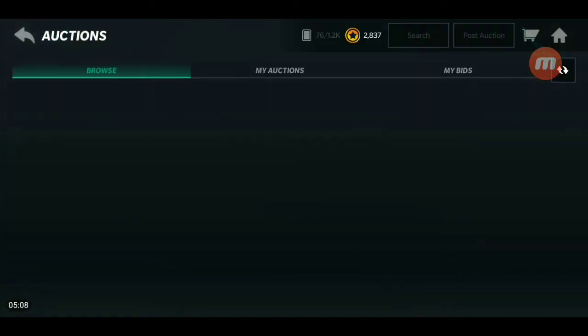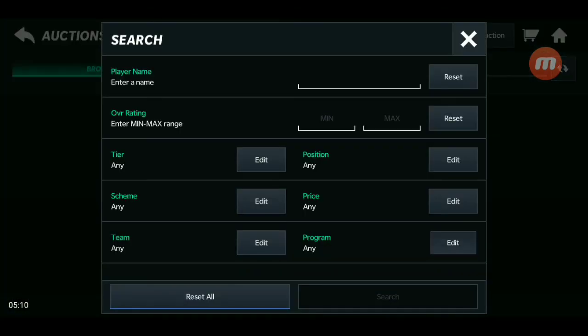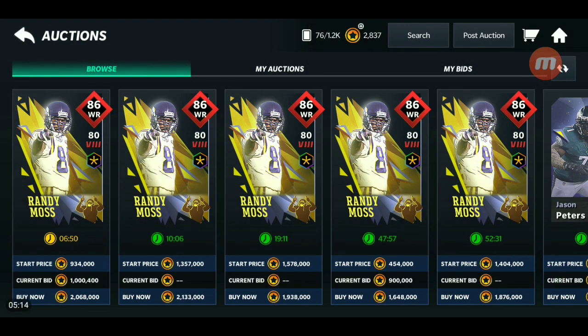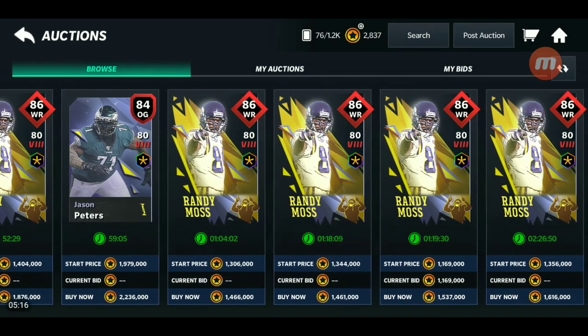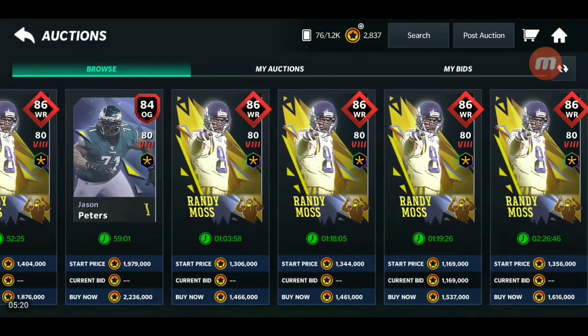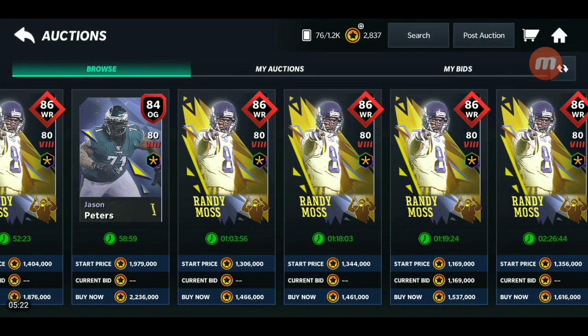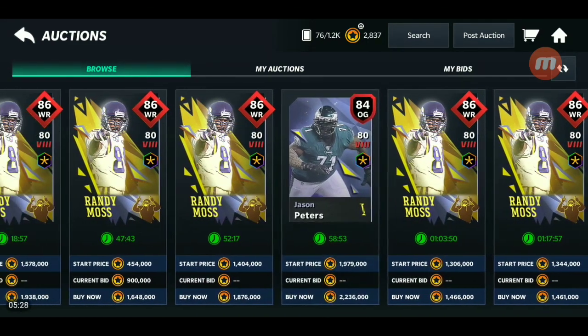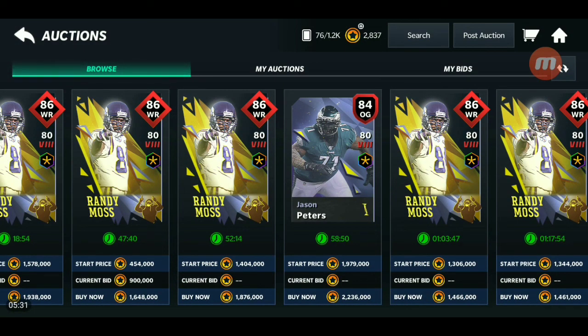Let me head to the auction house — I don't believe they have these guys in the auction house. So I can't find the promo cards. Oh wait — they are auctionable! That 84 Jason Peters is going for two million coins. So that's good coins — he's going for like about 1.4 million. So yeah, that's good coins. If you complete the Jason Peters set, then you can get 2.2 million coins off that, and that's good if you grind it.